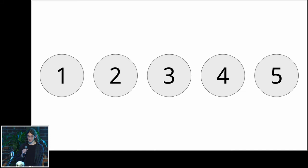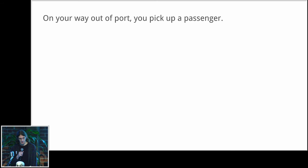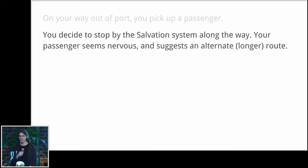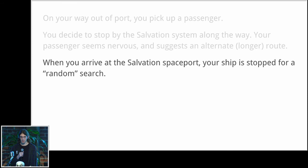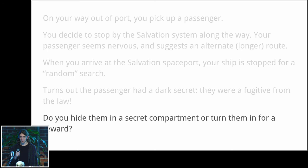Those are five techniques for crafting compelling character arcs for procedurally generated characters. Let's look at an example of how this might play out in an actual story in the game. On your way out of port you pick up a passenger. You decide to stop by the Salvation system along the way. Your passenger seems nervous and suggests an alternate, longer route.